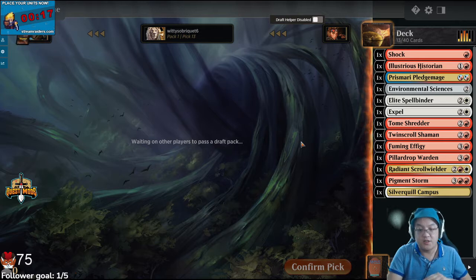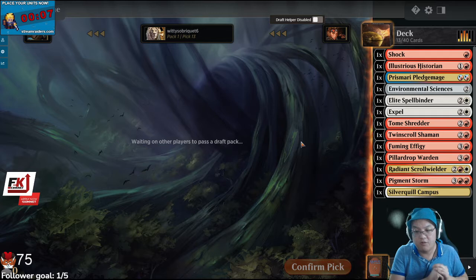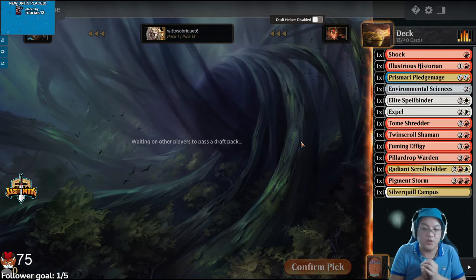We could try to splash the Radiant Scroll Wielder too — I think that's splashable. I'm not completely sure about splashing Spellbinder, but mana is really good. We do have a Sciences to try and help the splashes. If we open a lot of really good Prismari cards, I might just go into that instead.